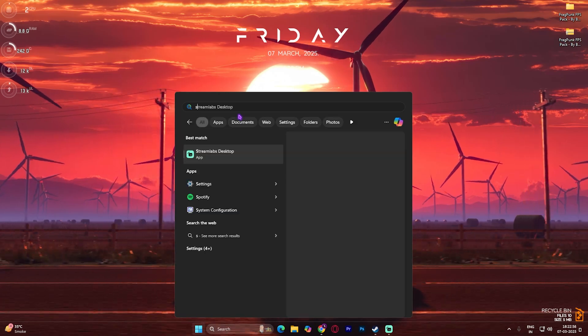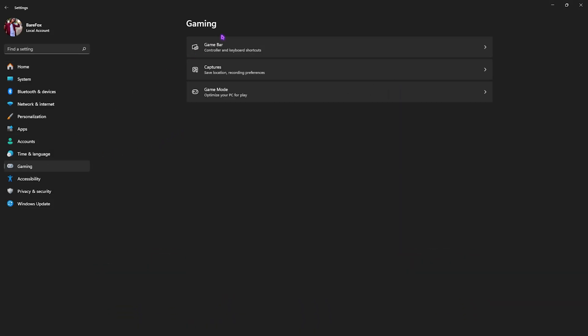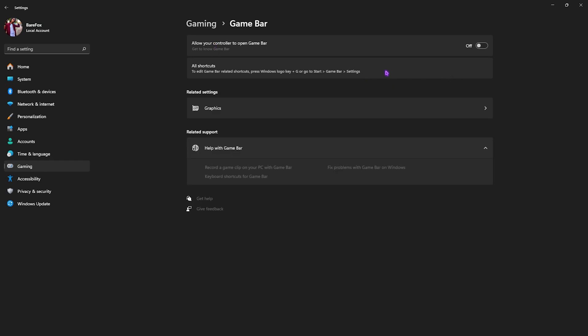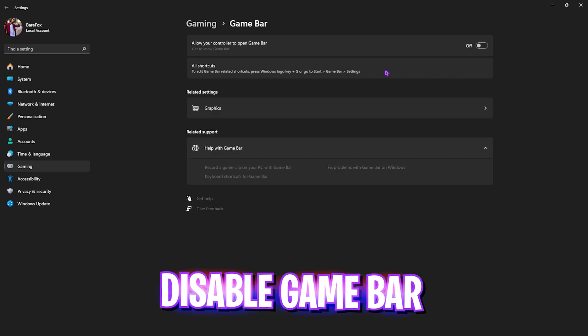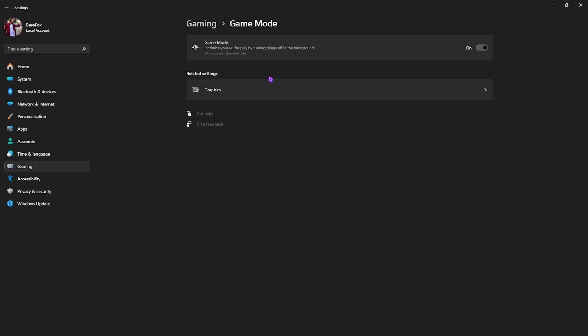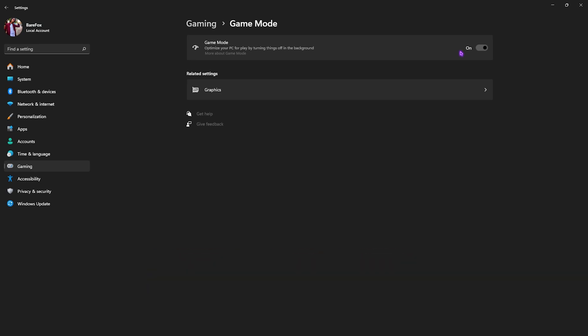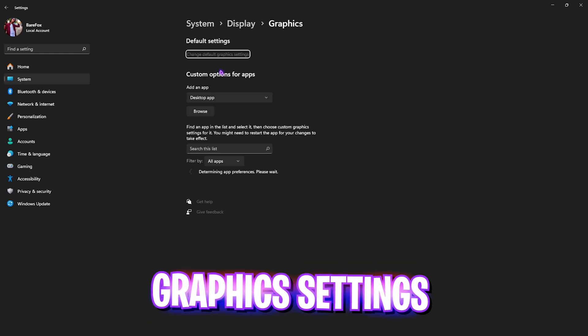Step number one is heading over to Settings on your PC. Once you're here, go down to Gaming and head over to Game Bar, then turn this thing off because Game Bar is actually an overlay service which keeps running and consuming resources in the background whenever you're playing games. Disabling that will help you fix most of it. After that, head back to Gaming, head over to Game Mode, and simply turn this thing on — it will optimize your PC by turning off applications in the background, helping you to boost your FPS.